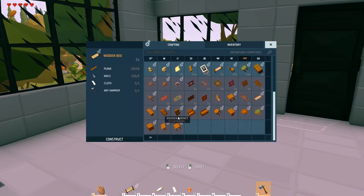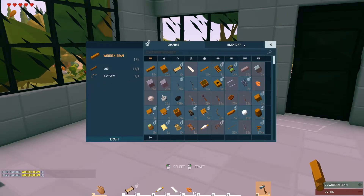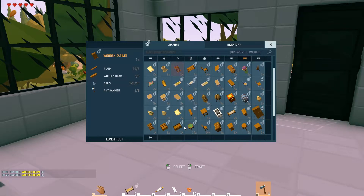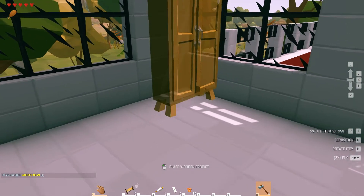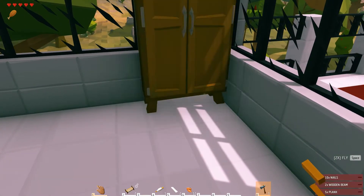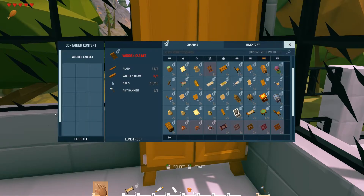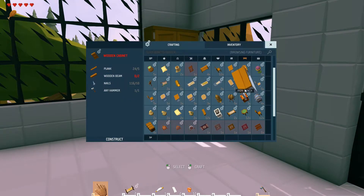I think if I remember correctly this is one of the best ones you can build - it costs two beams and we can make two. This thing holds as much as a stone chest, just about as much as a stone chest. It'll fit right there. Oh yeah look at that, it can hold quite a bit. Okay that's a good little start, but I usually have more than that much inventory so we need something else.